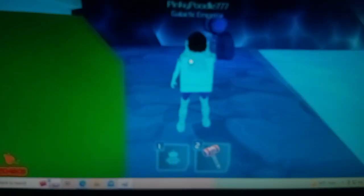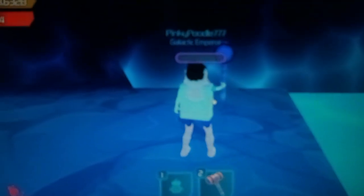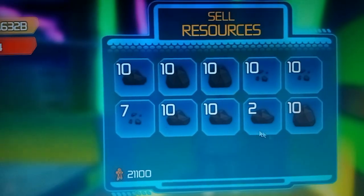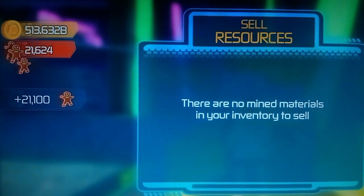On the other rat tail planet it has lava — it's red — and it doesn't hurt you if you get in the red. But here, if you jump in the cold area you'll have to respawn. And this is what you get for mining on the rat tail planet: 21,000 gingerbread currency, compared to like 200 or 2,000 on other planets.